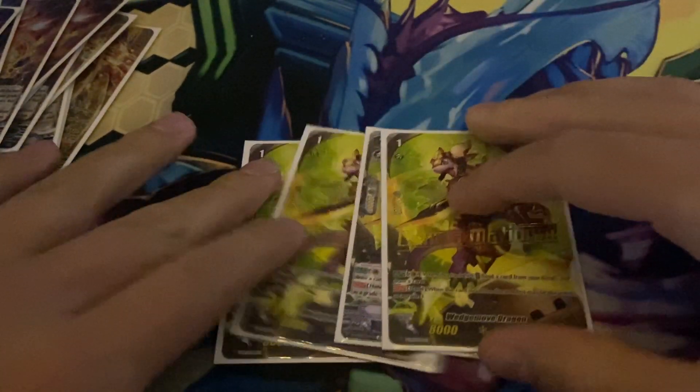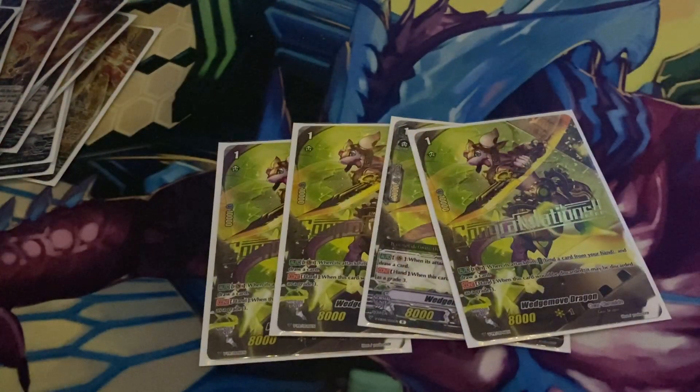Then we play four copies of Wedge Move Dragon — I'm missing one, which is kind of annoying, but whatever. Vanguard skill: when it hits, cost bind a card from your hand and draw one card. And then skill in hand, you can discard it as a grade three, so that helps just get to Chrono Rebellion and can basically draw you a card if you ride it. But you really don't want to ride it — you want to ride Tiger.